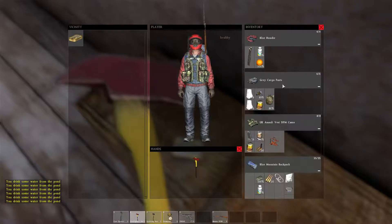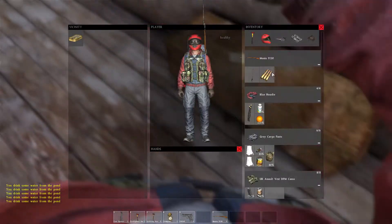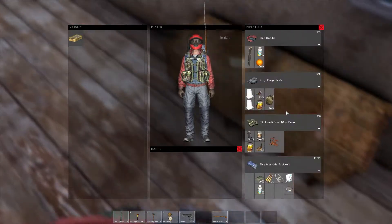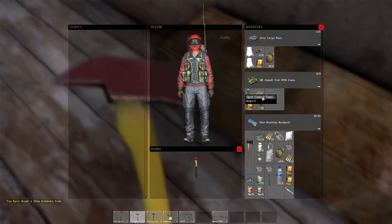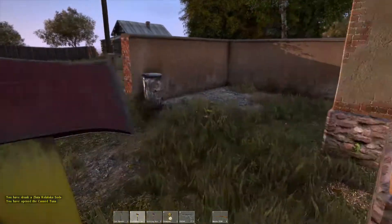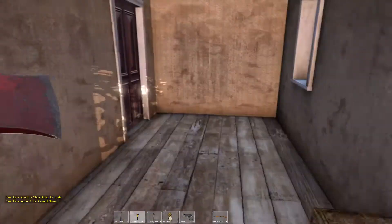Here's a can of tuna. I'm going to drink this soda. This is all about inventory management — I've got all these things that give me extra pockets, but I'm still finding new stuff all the time. I just don't have space to carry anymore, so it becomes a game of what do I want to get rid of to pick up the new stuff.